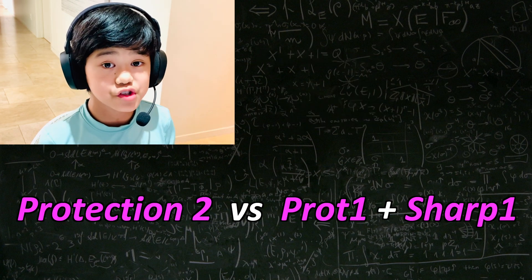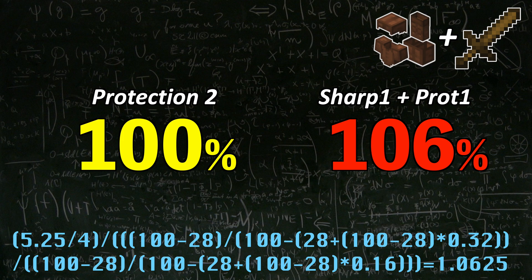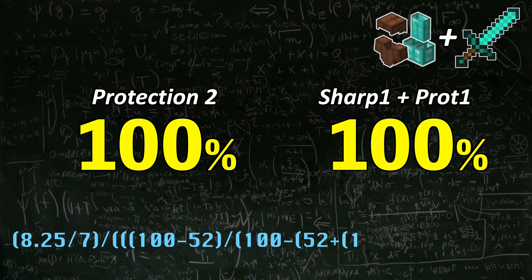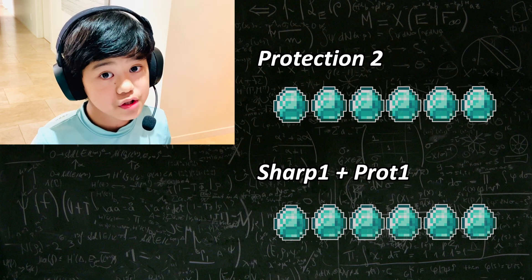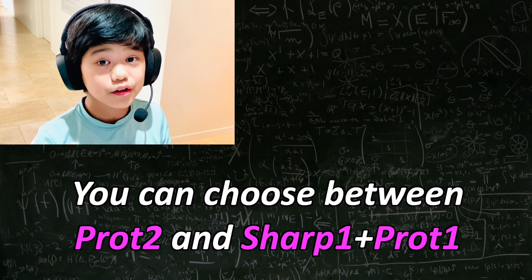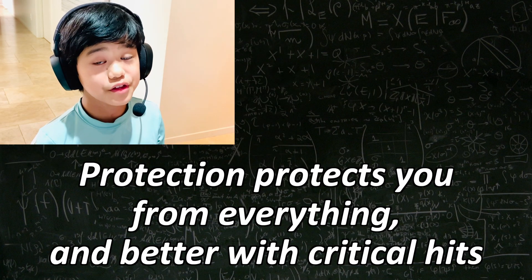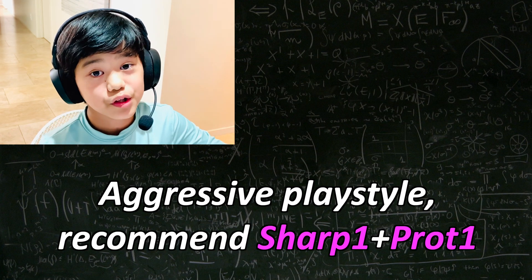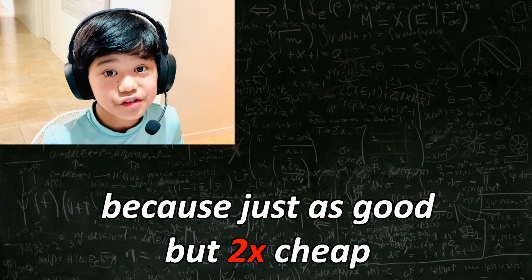Now I'll compare Protection 1 and Sharpness 1 versus Protection 2. Sharpness 1 and Protection 1 is 6% better than Protection 2 with leather armor and a wood sword; 1% better with iron armor and a stone sword; and 5% worse than Protection 2 with diamond armor and a diamond sword. Sharpness 1 plus Protection 1 and Protection 2 both cost 6 diamonds. So after you get Protection 1, it really just depends on your play style. I'd personally go for Protection 2 because it protects you from everything, not just sword swings. But if you have an aggressive play style, go for Sharpness after getting Protection 1 first. Everyone, no matter who you are, should get Protection 1 for the first diamond upgrade because it's just as good as Sharpness but 2 times cheaper.